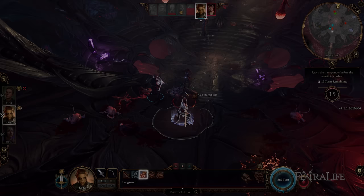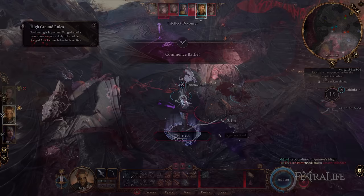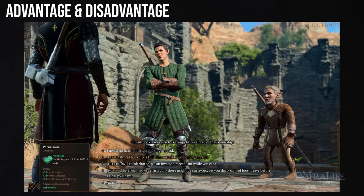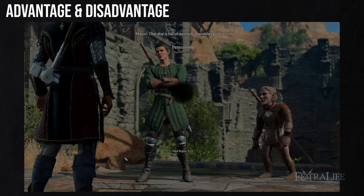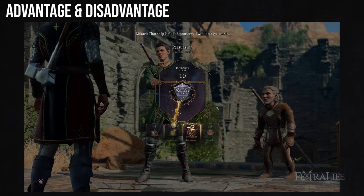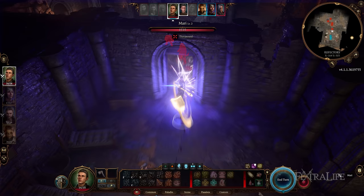There are many scenarios in the game where players will have either advantage or disadvantage, and these make things easier or harder depending on which they have. Like many things in Baldur's Gate 3, advantage and disadvantage are applied to the roll of the D20. Advantage means you roll the D20 two times and use the higher of the two values, while disadvantage means you roll two times and use the lower. Advantage roughly doubles your chances for success while disadvantage roughly halves it — so disadvantage should be avoided at all costs and advantage should be sought out.